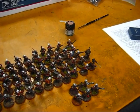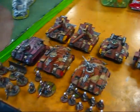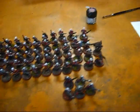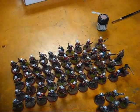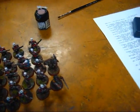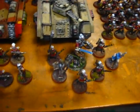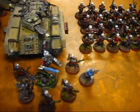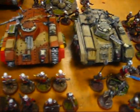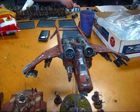Trying out my new list here — 2500 points. Starting with my troop choice: Al-Rahim plus a 50-man squad infiltrating with commissar and priest. Standard HQ with master of the fleet, astropath mounted in chimera. Two infantry platoons mounted in chimeras with lascannons, veterans mounted in the Vendetta.